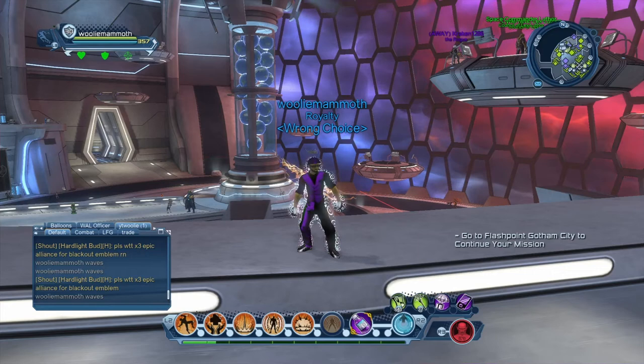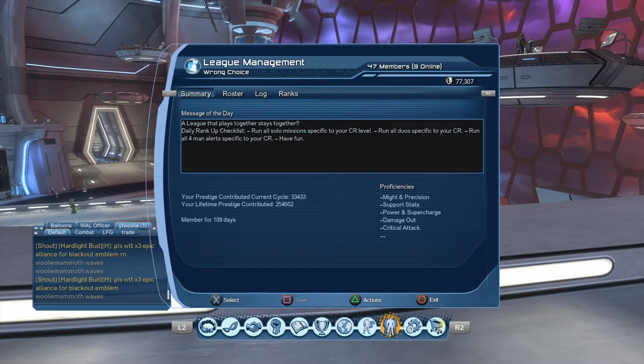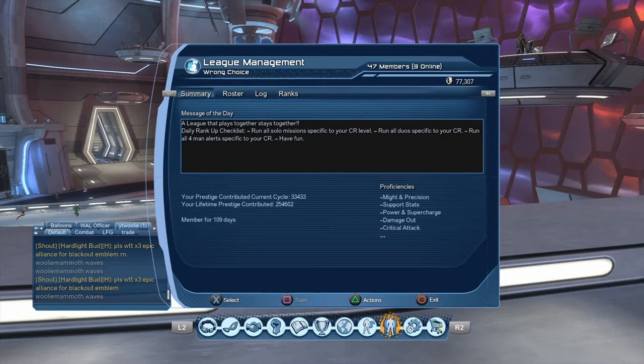So you want to make a league and you want to get a league hall. Let's go to league management. The first thing we want to talk about is getting prestige, because when you first make a league you're not going to have a league hall.